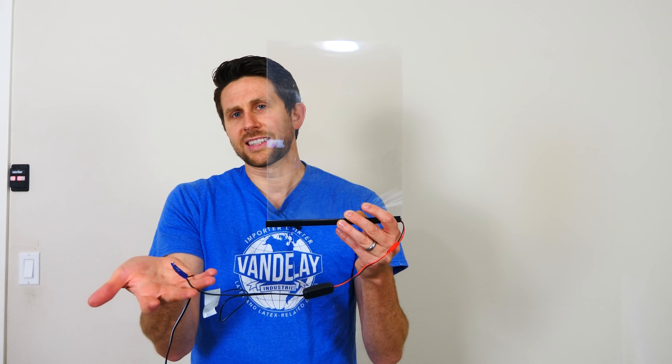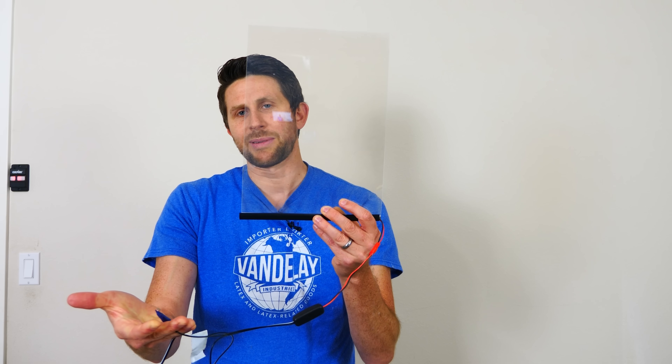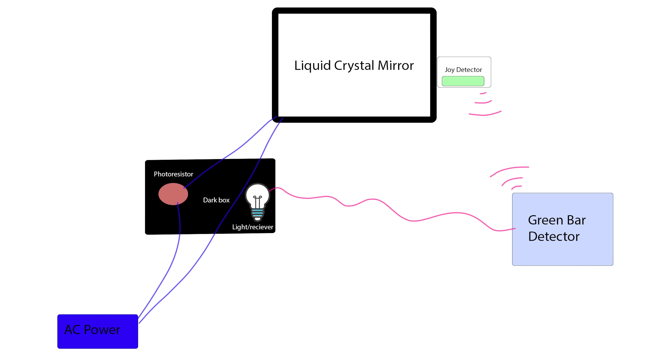So right now there's light reaching it because it's in my hand — but then cover it and don't let the light in and it becomes opaque. Then let the light in again and it becomes clear. All right, so with all these parts working together, what will happen is as I approach the mirror, it's going to be opaque. But if I smile at it long enough, then the app that detects smiles or joy is going to make that bar go up. That bar is going to make a trigger go off, that's going to turn a light on, that's going to turn the photo resistor on, which will let more power through, which will turn on the mirror and it will become reflective.